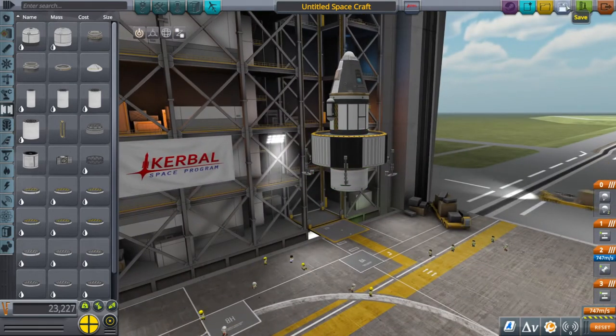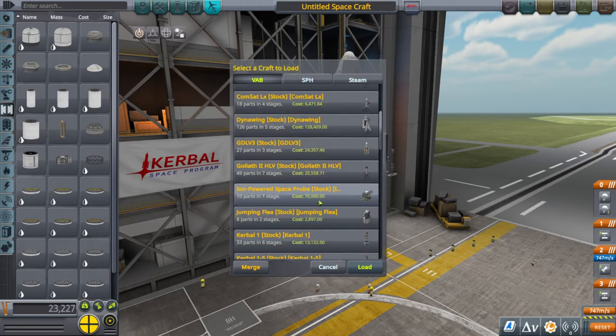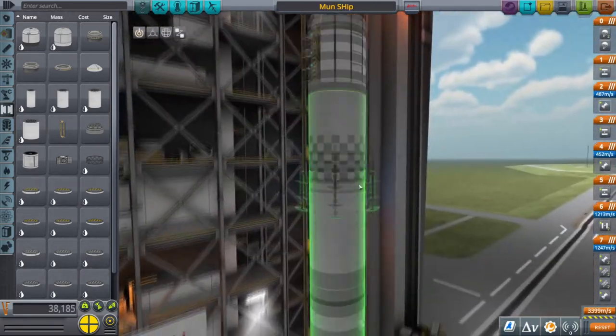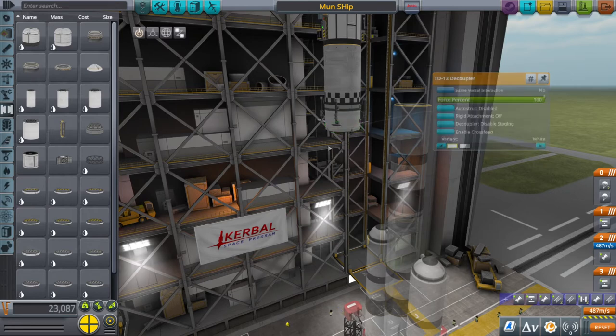This really is a very basic craft, but it will do the job. So I'll load in what I've previously built — there's my Munchet. The lander on top is exactly the same. The only thing that's been added to that is some batteries — please ensure you do add batteries to this craft. Then you put a decoupler there.